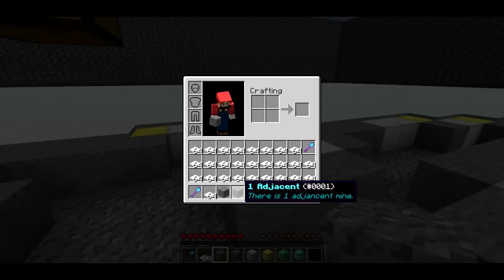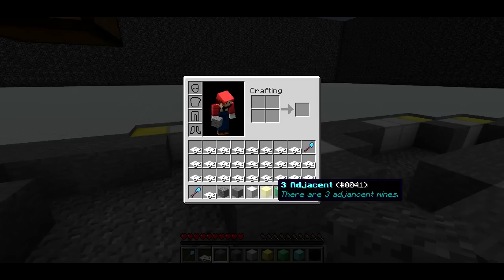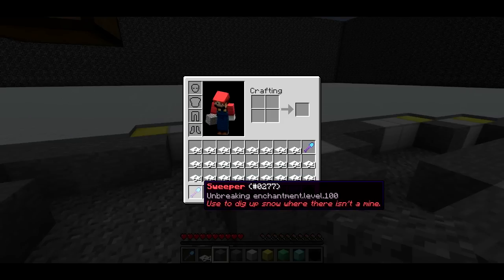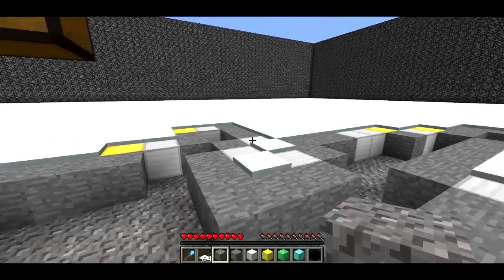Stone means one adjacent — there's one mine adjacent either right next to it or diagonally. Iron block means two, gold block means three, emerald four, diamond five, and obsidian six. And then use the snow layers to flag mines, and you can use a sweeper to dig up snow where there isn't a mine.